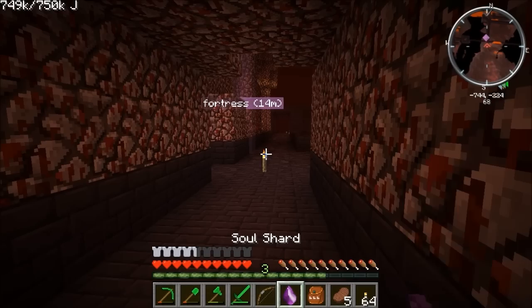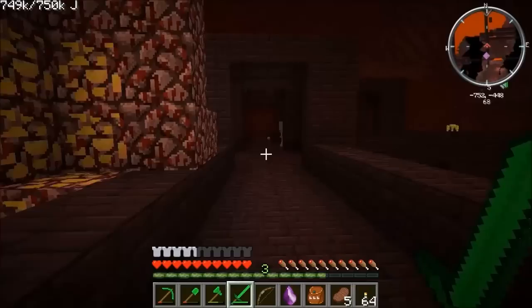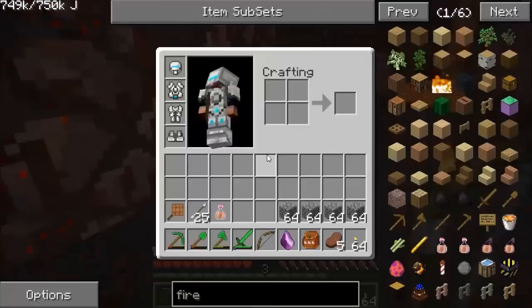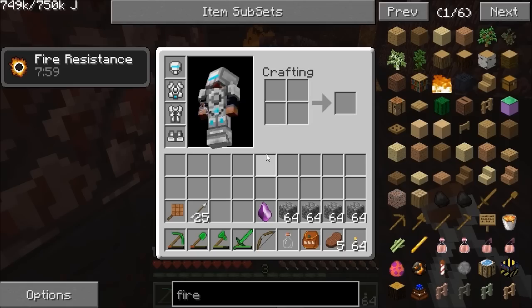We can make a thing called a Corrupted Sword, which I'll show you how to do. Let's get rid of that skeleton first. I want to make sure I get the blaze kills into the soul shard, not the skeleton. So let's kill a blaze before I kill a skeleton.